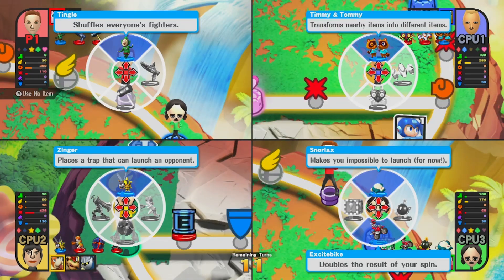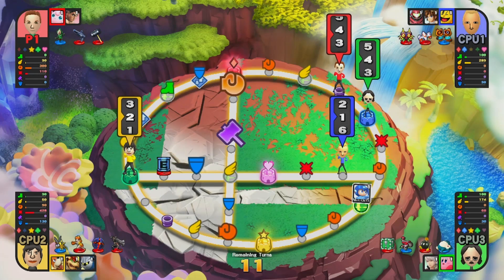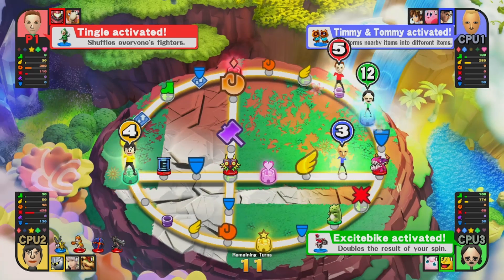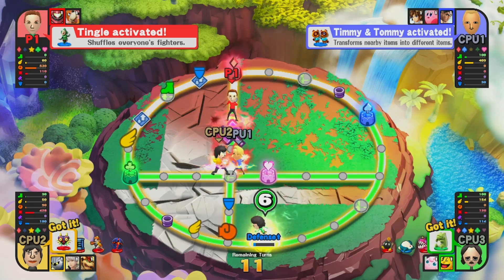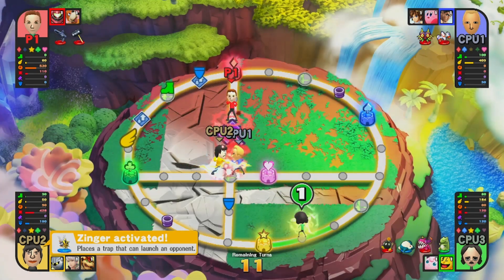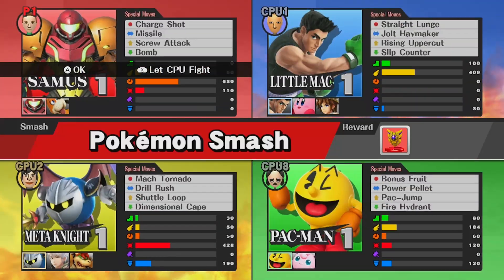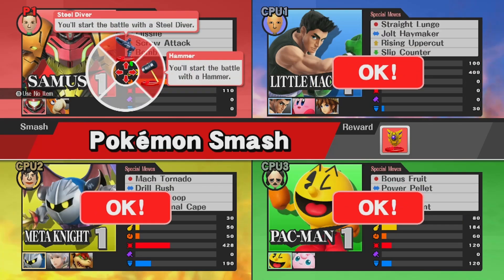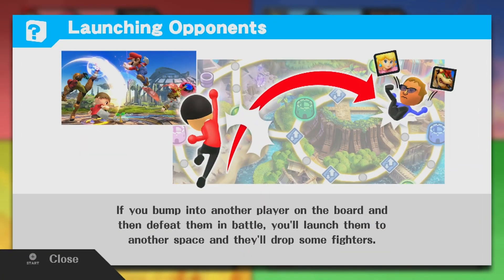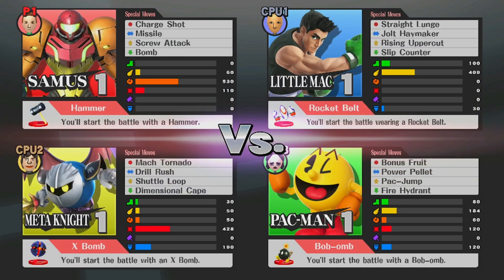It's very frantic and can be hard to figure out what's going on. I'll use Tingle — he shuffles everybody's fighters around, which can be annoying, but I only have two fighters. I got Duck Hunt and Samus now. Lemongrab and Andre ran into each other, which means everybody fights as soon as the turn is over. Poe ran into a trap too — there's so much going on. I get to fight Samus here and I'll use the hammer — maybe we'll get an easy victory. You basically need to beat them up, and if you win these fights you can get some of their fighters.